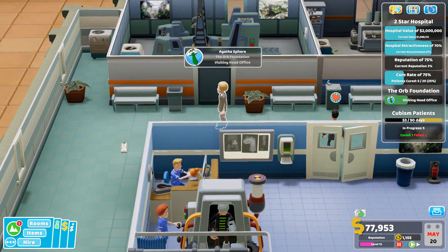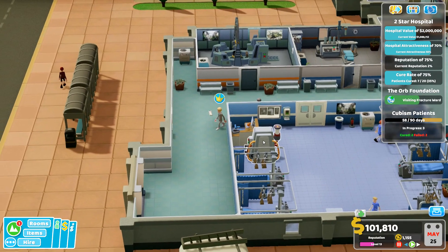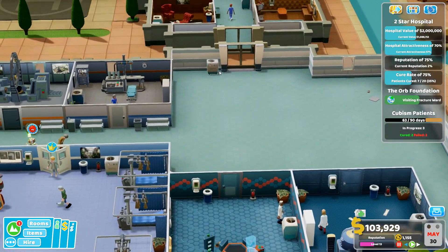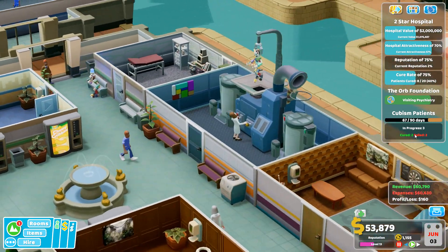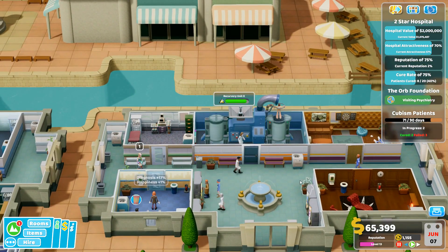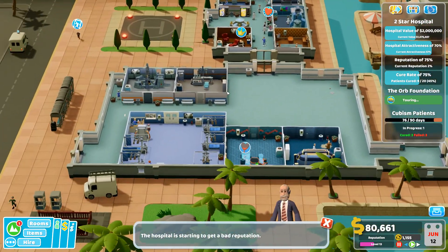A very upset VIP patient visiting the fracture ward. This janitor is distracted from cleaning. Someone was cured - nice! Cubism took a long time - two and progress three. Really need two cubism rooms for these emergencies. Sending a patient home drops reputation again. Made 12,000 - excellent!